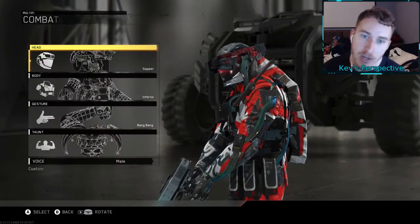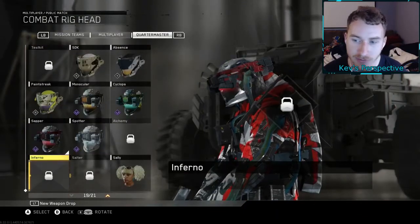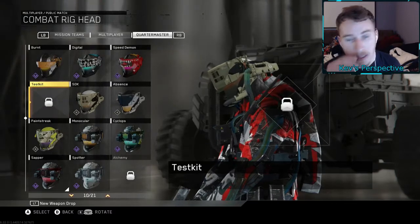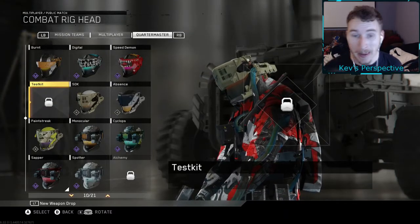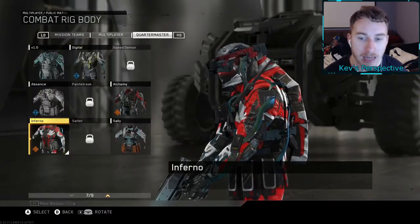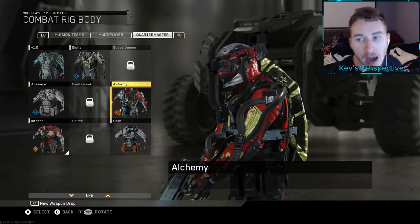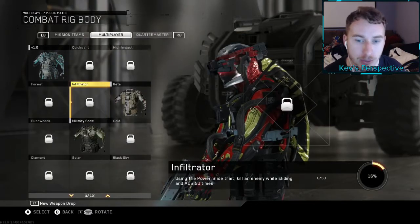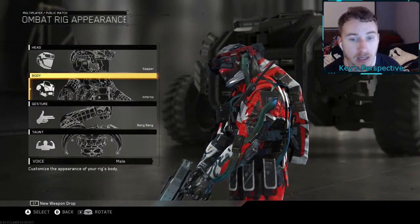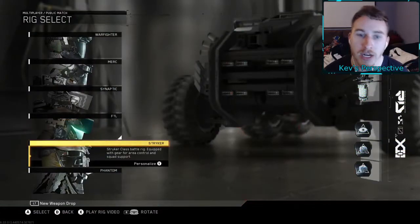Now let's go to the FTL rig. We have all except a few — we're missing Inferno, Salter, and Alchemy heads and Test Kits. For the bodies we have Sally, we have the Inferno body, Alchemy body — just not the head. For multiplayer we're missing a few. Looks like I have some grinding to do on my rig heads and bodies.